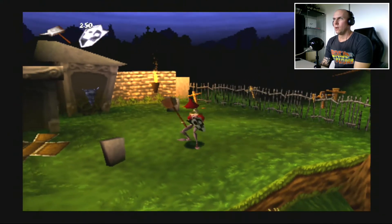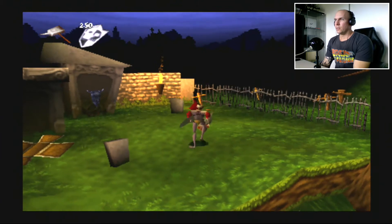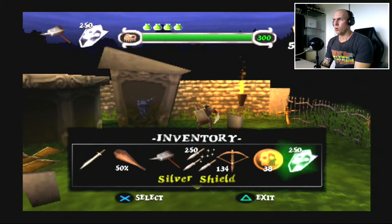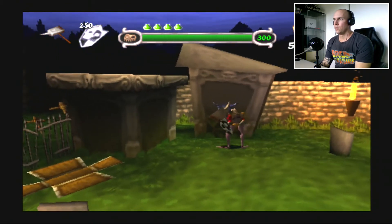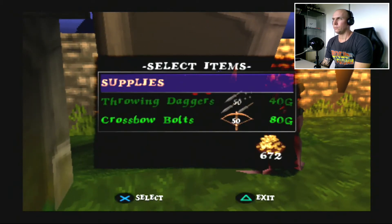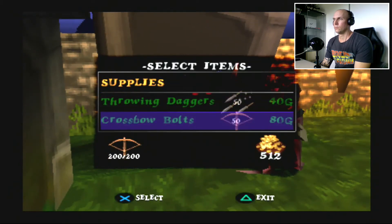The silver shield! A little bit more durability than the small — wait, what's the name? Bronze or copper? Copper shield. Rightio. Do we need to stock up? There we go — we're full.